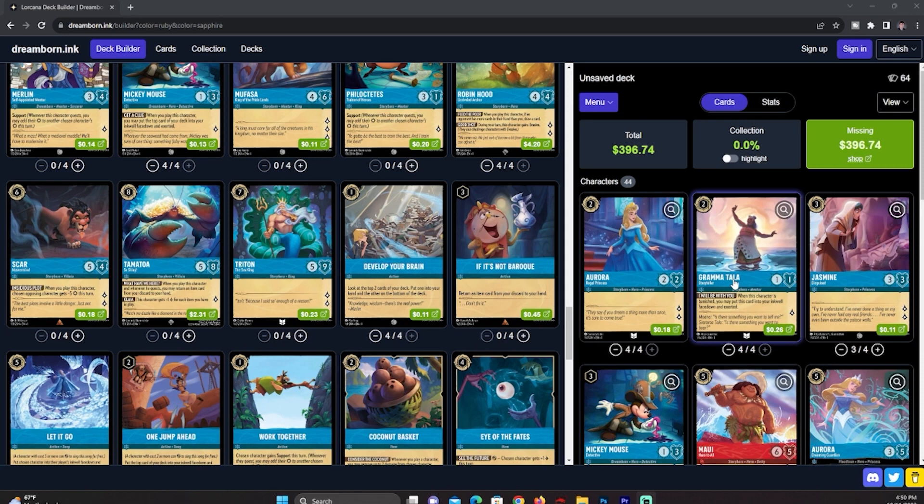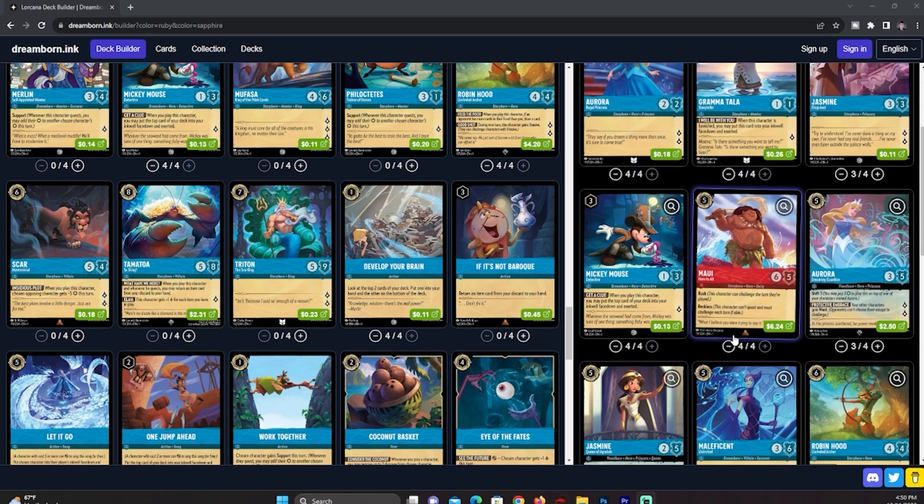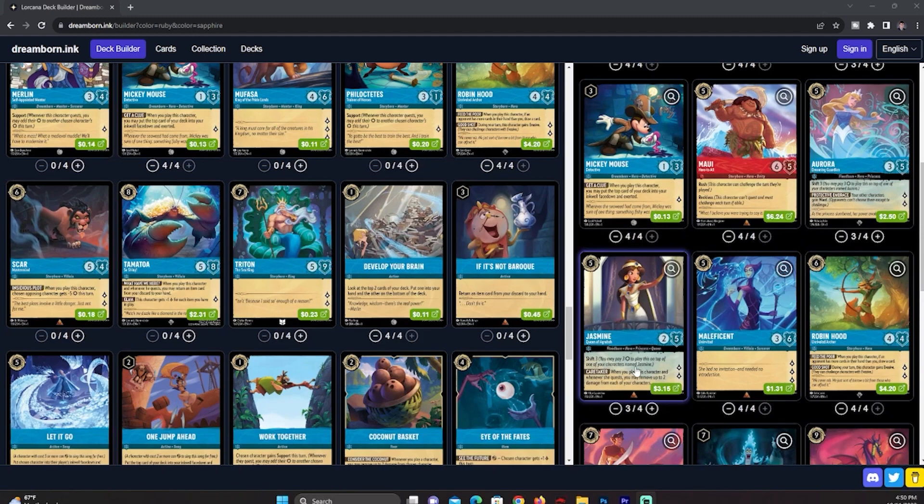Grandma Tala is here to be a body to swing and also be useful late game — swing into something, deal that one damage, and throw her into the inkwell. Aurora and Jasmine are very nice. Jasmine heals two damage on play and heals every quest, so if your opponent is playing Steel and can't wipe everything off the board, you play Jasmine, heal all your guys up, and their Steel cards were essentially wasted.